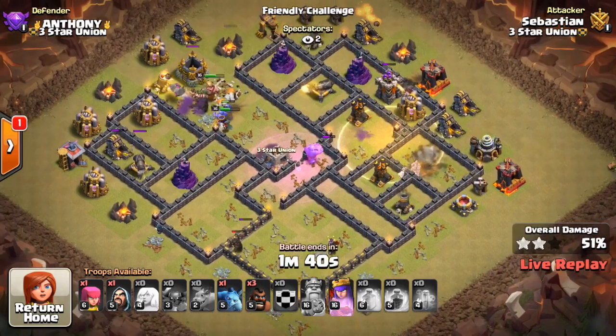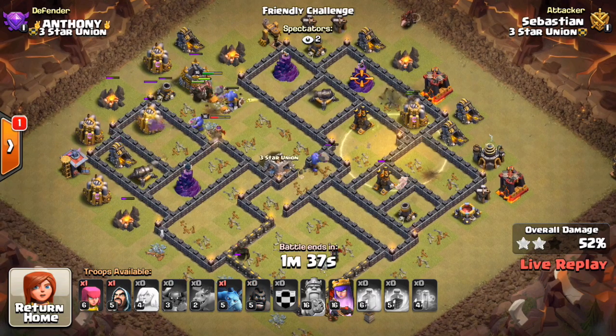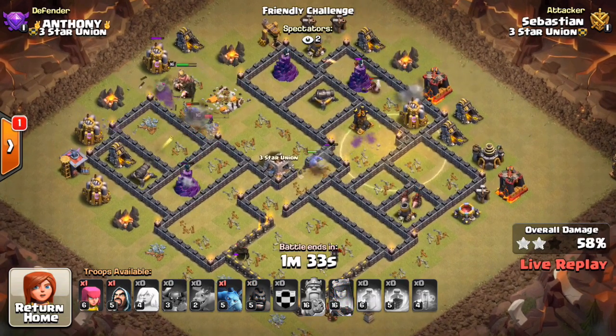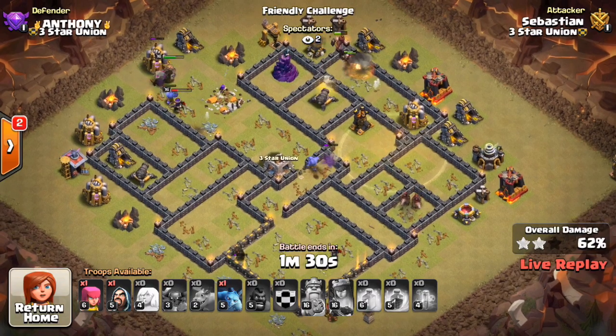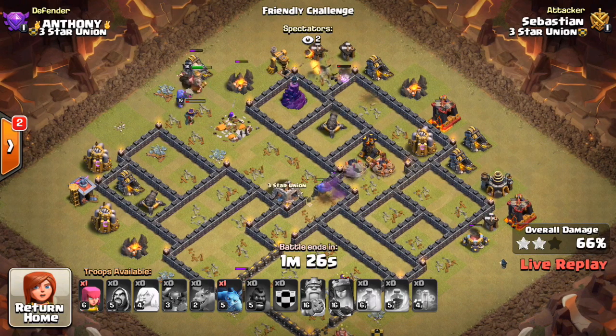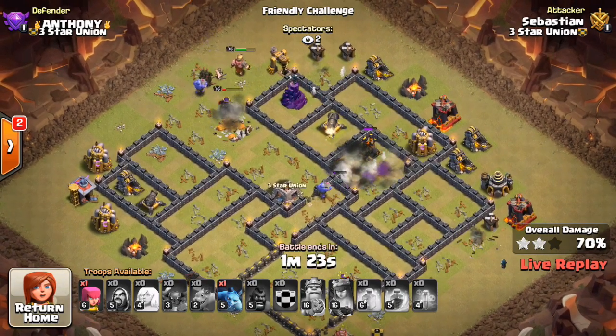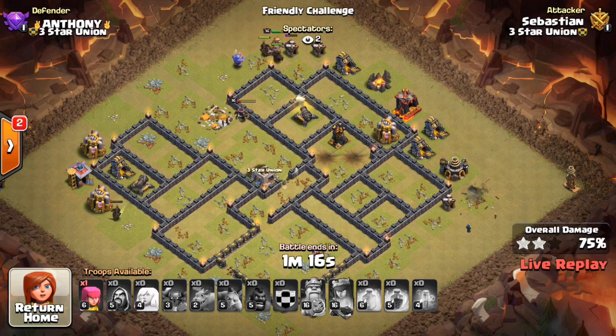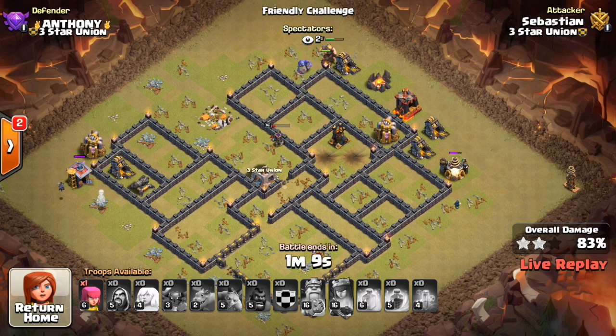Here come the Hogs on the right side of the base with a heal. There is that Double Giant Bomb set in there, so they'll probably trigger that after they take out that Mortar at the bottom. He has some Bowlers left, has his heroes left. The Hogs are going to go down, so it looks like he'll run out of Hogs — but he still has quite a few Pekkas. The anti-Valk part, that little core that leads out of the base, helped get his heroes off track, so they weren't really in there to help out the Hogs.